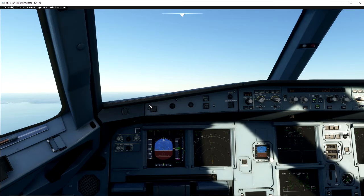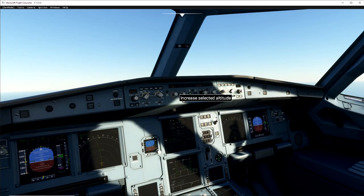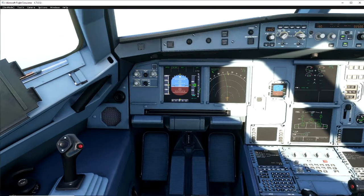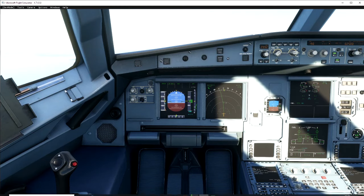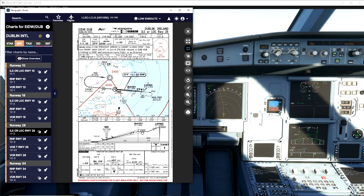We're not going to use ATC because there's too much talking going on — there's no need for it. What we're going to do is bring ourselves down to 2500 nice and early. I'm using Navigraph for the charts. As you can see, there are a few things we need: by Lambo we need to be at 3000 feet or less, and we need to be at 2500 to catch the localizer into Dublin.